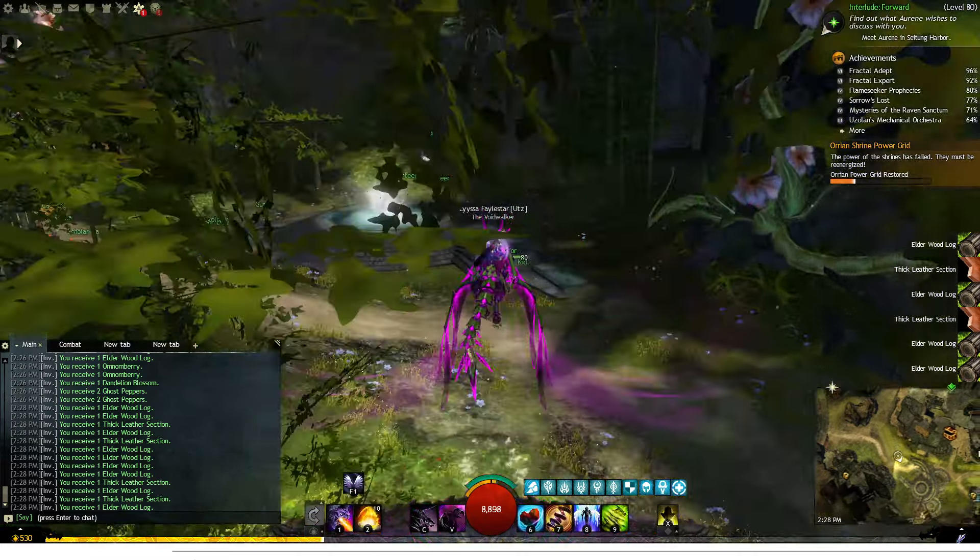We're sort of just waiting for GW2 Efficiency's Farming Calculator to update at this point. It's telling me we're averaging about 18 gold an hour for all parking. That's actually not terrible — it's better than I thought it was gonna be. I have to look at it thoroughly for the breakdown of where it's getting that value from.